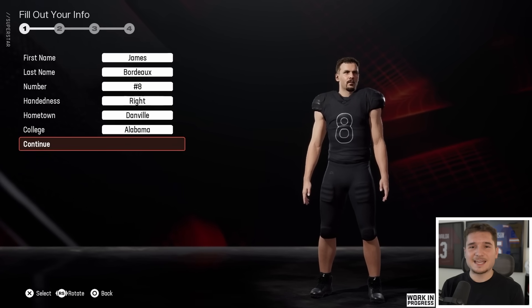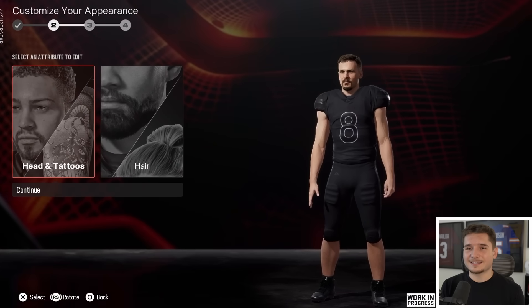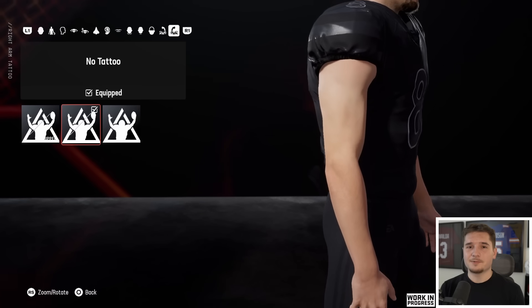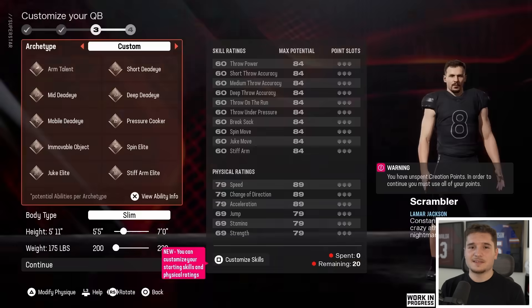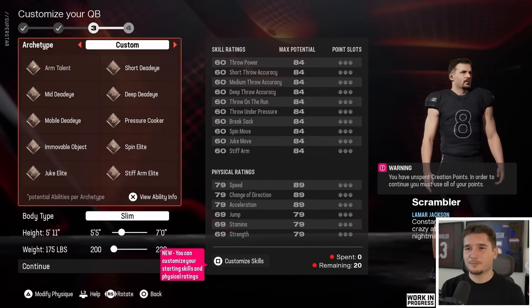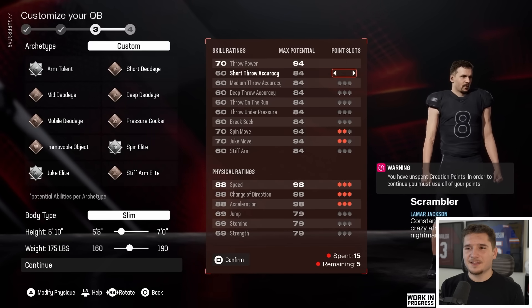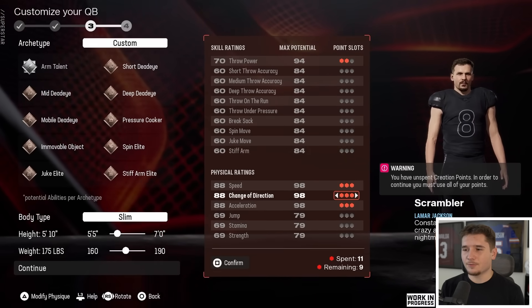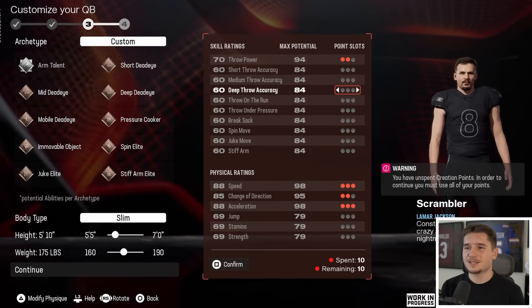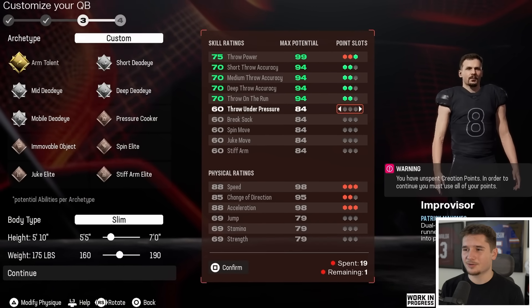I've taken my player over from College Football 25. I can still add things like tattoos, which aren't available in that game, but I have to earn a lot of those throughout my career since not many are available from the start. Now we build our archetype — I think I want to go with scrambler so I can run around a ton. I'm able to change some of the default stats, and this is how we're going to start with our player.